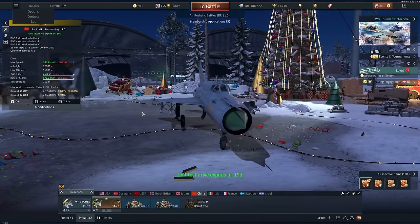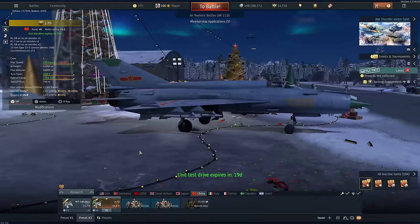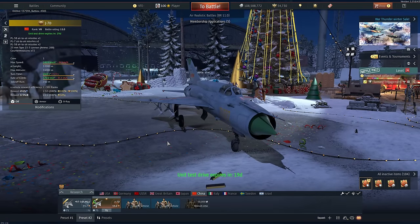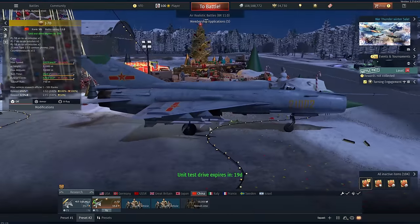Welcome back and happy new year. Today we're taking a quick look at the J7D premium for rank 7 in the Chinese tech tree. It's a little bit underpowered at 11.0 because the flight performance is only slightly better than a MiG-21MF. It's slightly lighter with a better engine, but it's still worse than the SMT which is 10.3, and you'll notice this in the acceleration as well as sustainability at super low speeds. Being a delta wing, you'll be bleeding speed quite quickly. Comparing it to the J7E, the MiG-21Biz, or even the MiG-21SMT, this is definitely lacking quite a bit. So why is it still at 11.0?